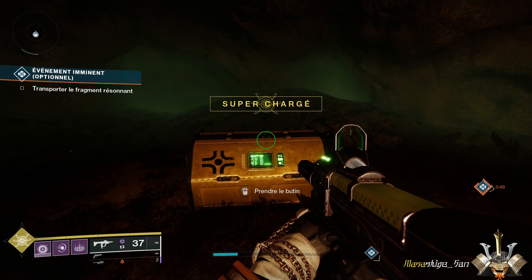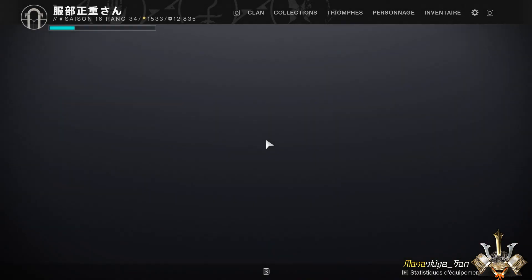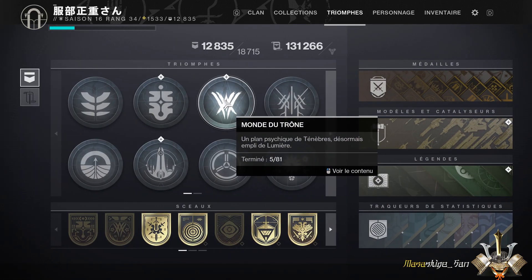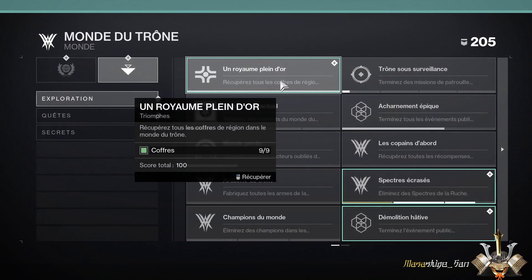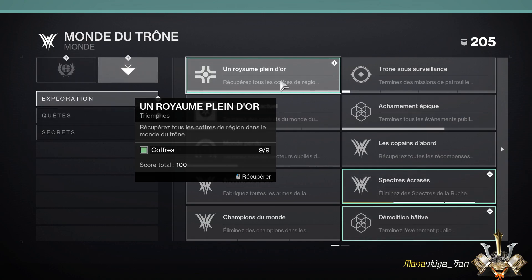On va prendre notre neuvième et dernier coffre. Donc on va regarder dans Triomphe. Dans Triomphe, vous allez aller dans Monde de Trône, puis dans Monde d'Exploration. Et là, vous voyez, on a bien validé — on peut bien valider notre Triomphe : 'Récupérer tous les coffres de région dans le Monde de Trône'. Donc vous le validez, bien sûr.